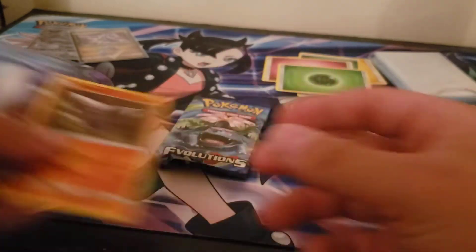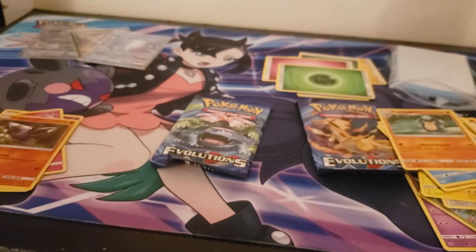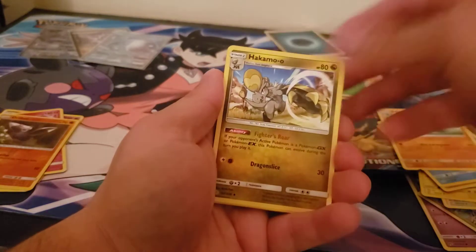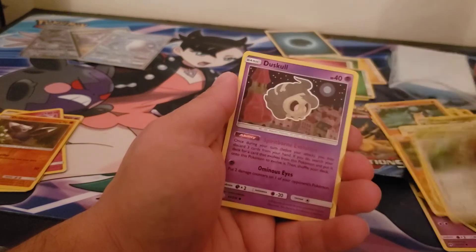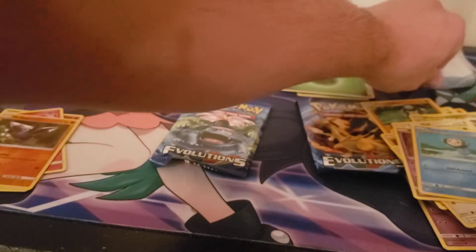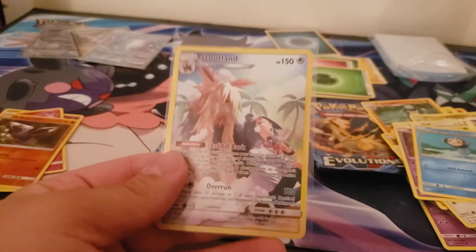Drillbird and a Wishiwashi GX. I'm not a big Wishiwashi fan. To me, it just looks like another Emery. Rotom. Jilber. Tangler. Eevee. Duskull. At least we got a secret card - a secret rare - the Stoutland. Not bad.